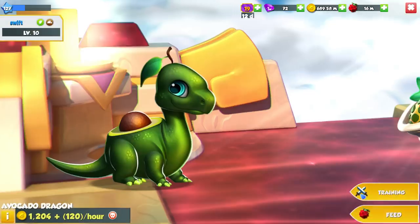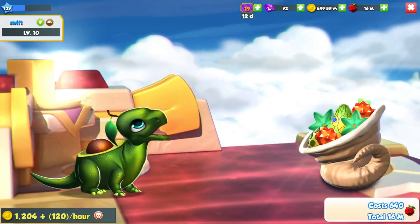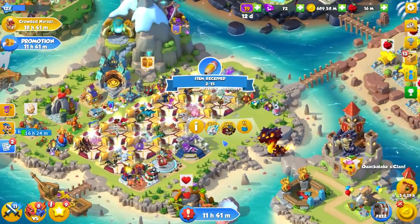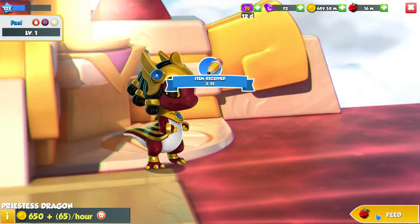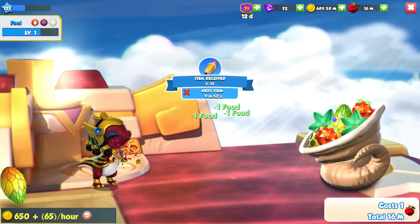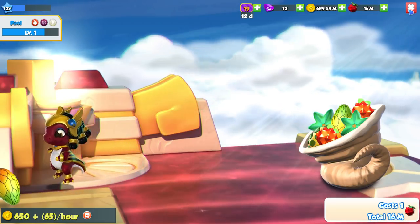Now we need to feed dragons. You can do this using dragons of any level, but obviously the lower their level the less food you're going to waste. Try and get some level 1 dragons and feed those guys up if you want to do the feeding quest.